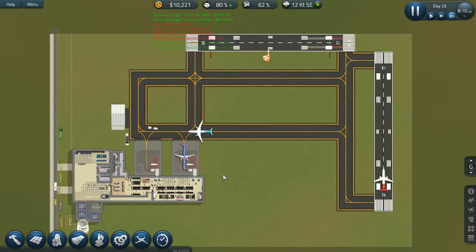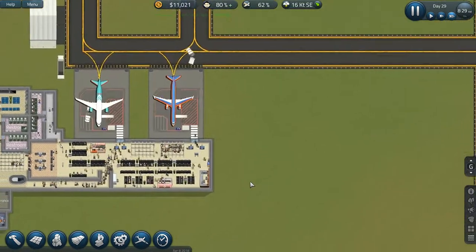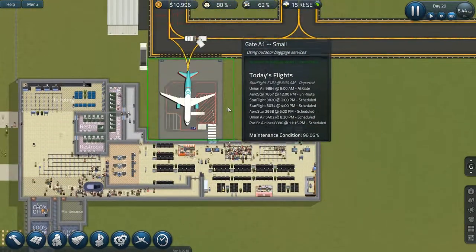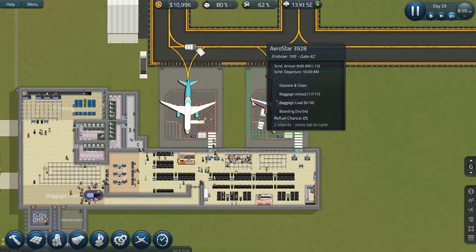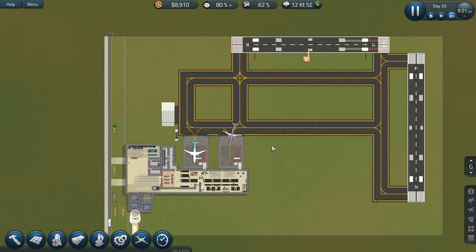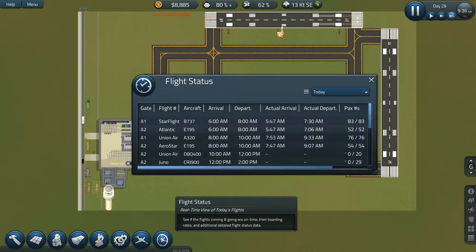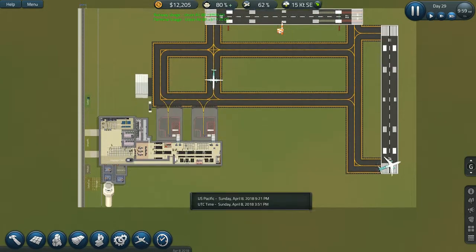Now we're making money. I don't think we're going to go bankrupt. I could increase the money I get from passengers and aircraft carriers, but that may have a negative effect on their interest and get some flights cancelled, so I don't want to do that. We are running a very tight ship and departures and arrivals are pretty much on time, which is good.